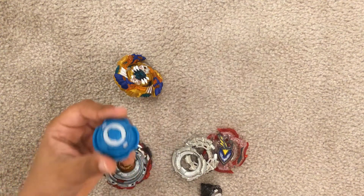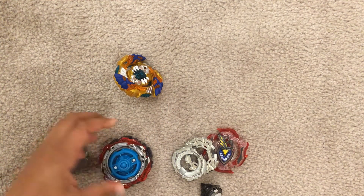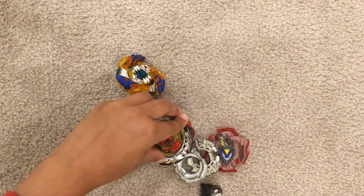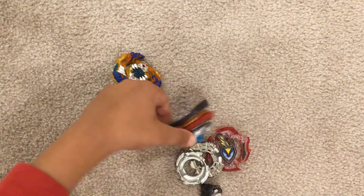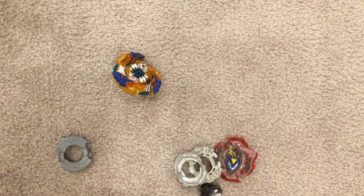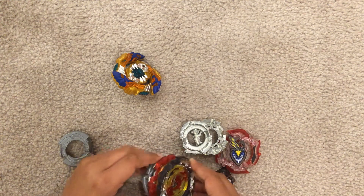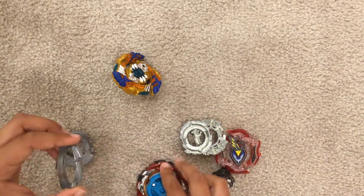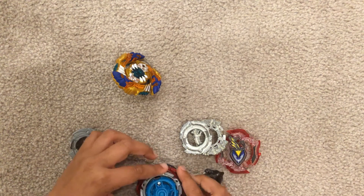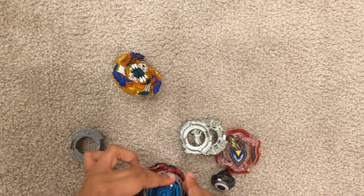Do one of these circular discs and put it like this. This is your ultimate super combo — you can dodge any attacks. This is a free-spinning disc. I didn't lock it in properly, that's odd. Let me just lock it in.